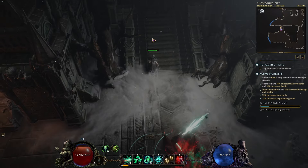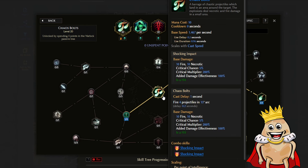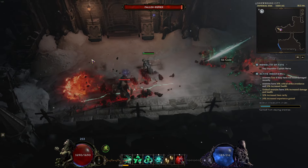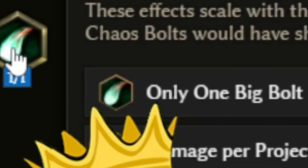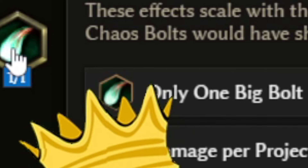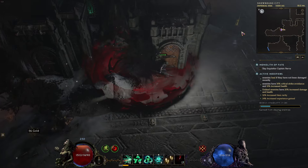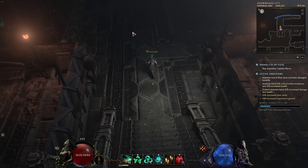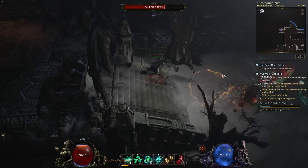What I want to do today with Warlock is make him kind of a Chaos Bolts blaster. I was looking through the nodes and found Chains of Betrayer - instead of multiple bolts, we will have one big bolt. Normally Chaos Bolts fire multiple projectiles, but now we shoot one big bolt. It will have more area, more damage, and it will be increased for each bolt.